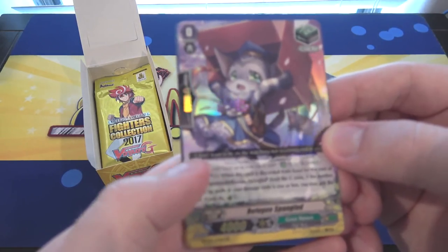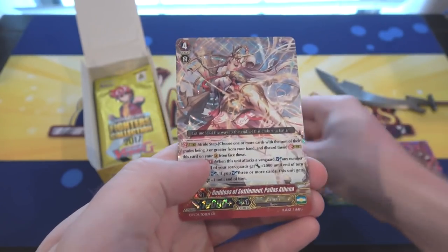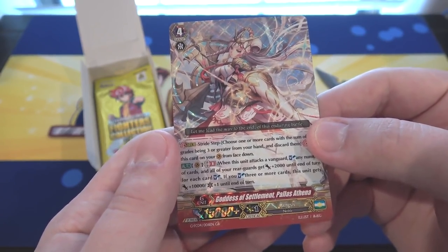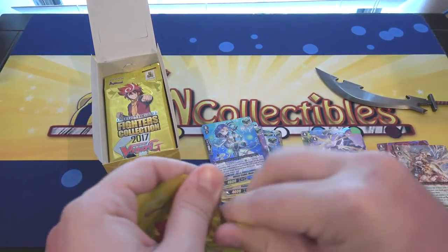We have Refugee Spangled — that is great nature — and we have Officer Cadet after that, double rare. And then another Generation Rare, back to back. That is awesome. A Genesis card this time: Goddess of Settlement Palace Athena. Now that looks cool. Double the Generation Rares.